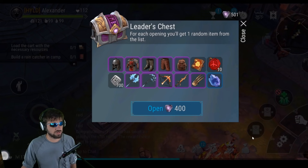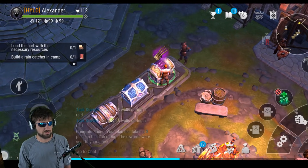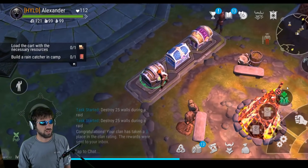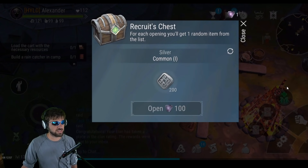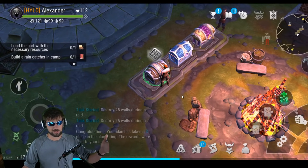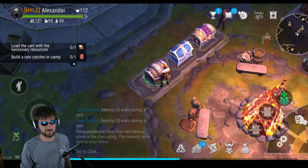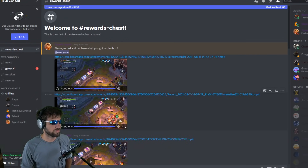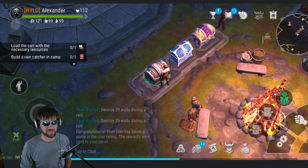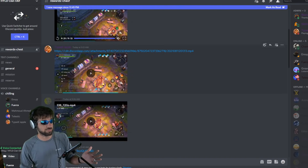He also got some Skull Claws. He only had 500 points left so he went over and got the recruit's chest and got silver, which is the best thing you can get from that chest. So that was Alexander — honestly a pretty good set, a pretty good result.